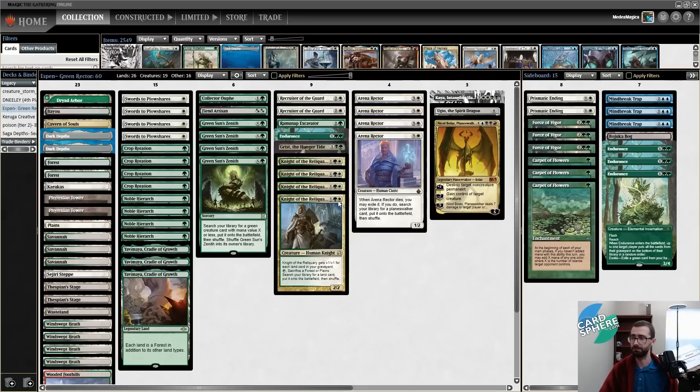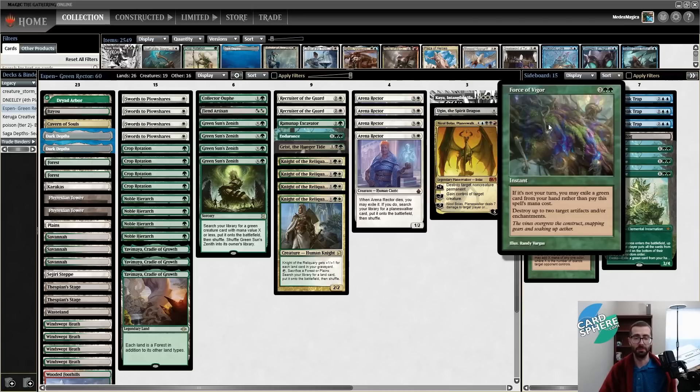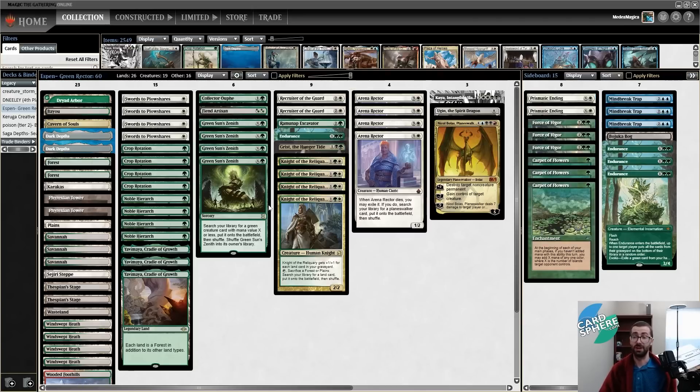There's also a Dark Depths and Thespian's Stage package that can allow us to create a 20/20 creature. Big dumb planeswalkers is one primary plan, and slightly unfair land-based synergies is the other side of the equation. As for the sideboard, the deck knows what it wants to fight: graveyard stuff, fast unfair combo, extra mana versus blue decks, and a little removal for permanents.